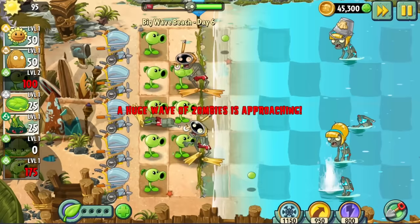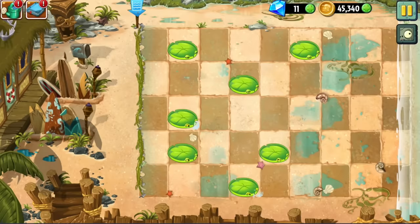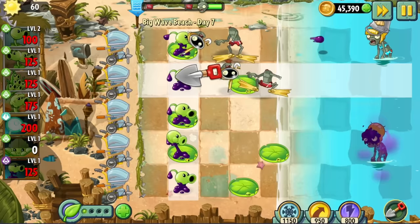Snorkel Zombies are really tricky for our straight-shooting Peashooters to handle. We basically had to use our other Peashooters as meat shields to stall them when they came out of the water. We continued our Peashooter and Impeasement Street setup, but the fact that the tide only gave us two columns meant the ending was really close. Day 7 had zero columns of land — our first completely submerged level.